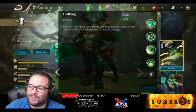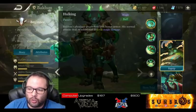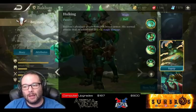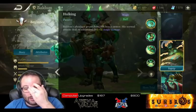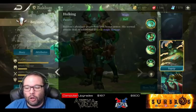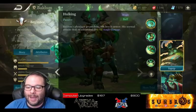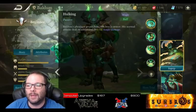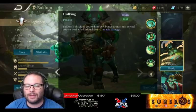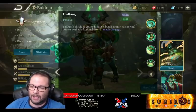Baldum's passive is Hulking. His physique grants him 18% bonus armor. His normal attacks deal an additional 20 damage plus armor scaling damage, which is pretty rare — I think he's the only hero in the game who has that — and it's all extra magic damage. The passive is a massive part of who he is as a hero. 18% bonus armor is quite a bit, and the fact that he gets extra normal attack damage based on his armor is very important.